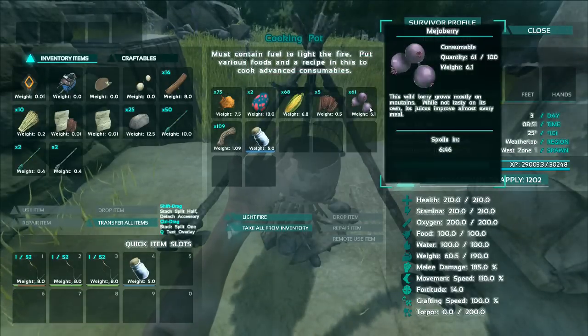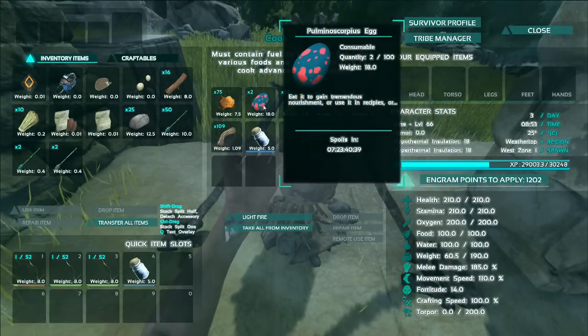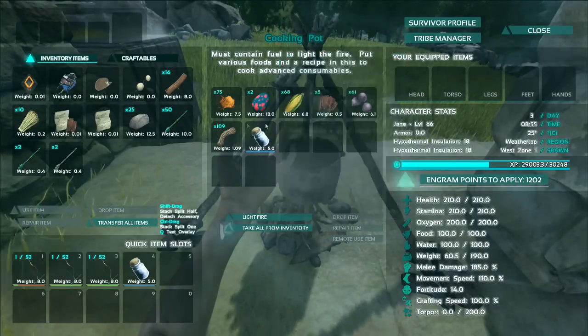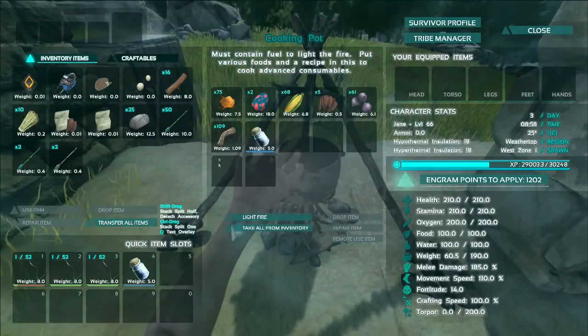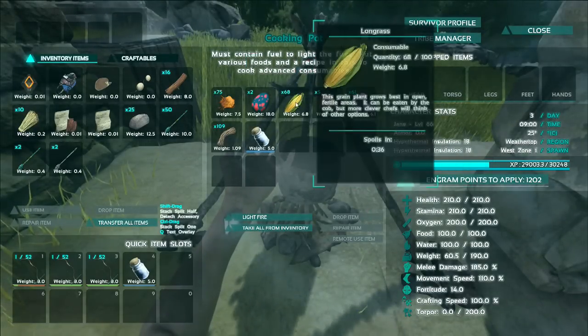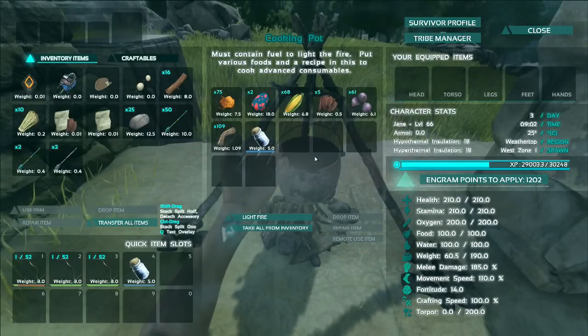Here we are, I've got everything in here. I've got the mojo berries, prime meat jerky, long grass, the pulmonoscorpius egg, some water — a water container that's more than a quarter full. You can obviously use water skins; I just had a water jar on me so I used that. And some fibre — I've gone a bit overboard with all the resources. You don't really have to do that, though you probably will with the long grass because they spoil so quickly.